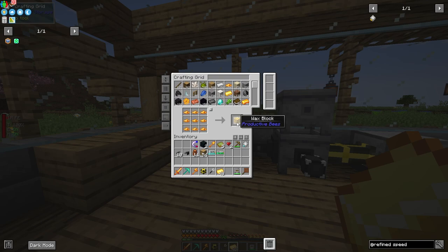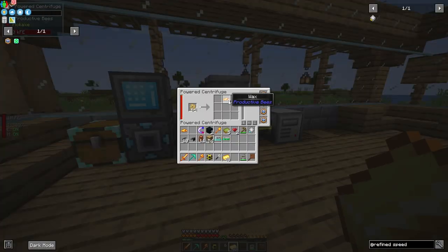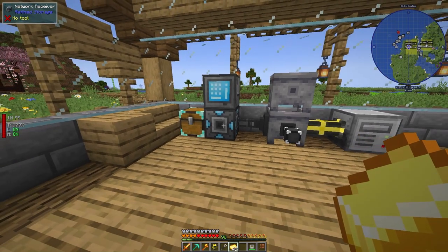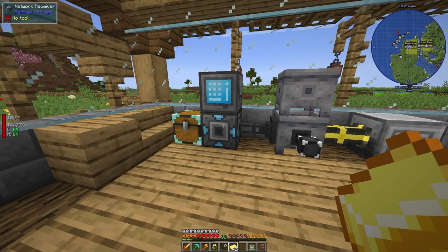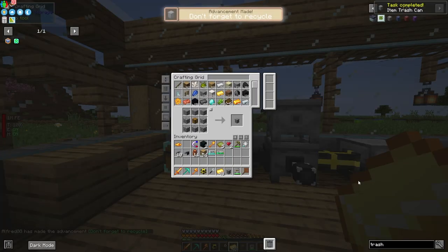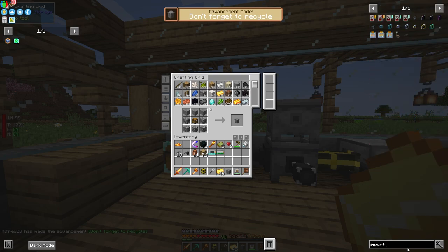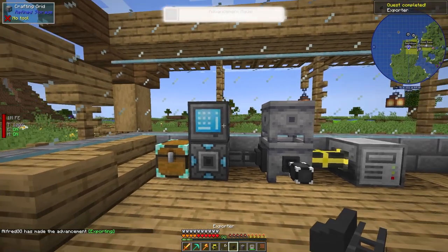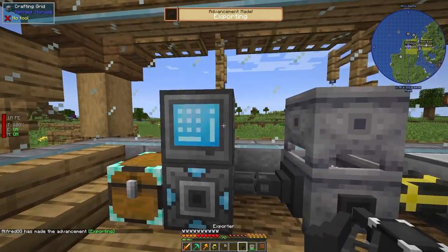One important thing to note: wax adds up very fast, so keep that in mind. You can make wax blocks, but we want a way to automatically void the excess wax. We'll need an exporter and something like a trash can — we can make one easily. Just be careful: setting this up wrong can cause your system to export and delete everything instead of just the wax.